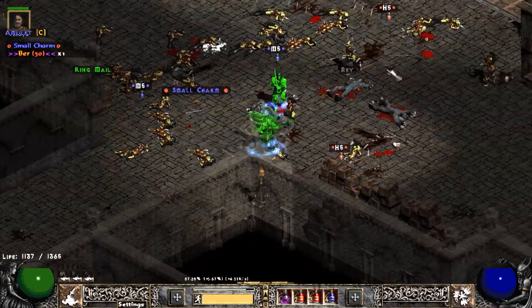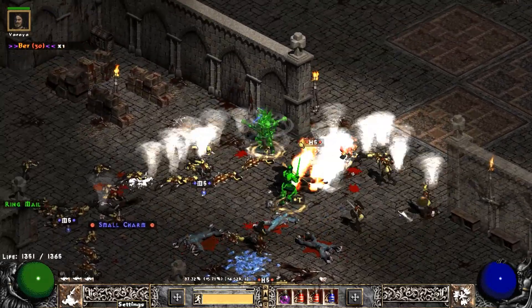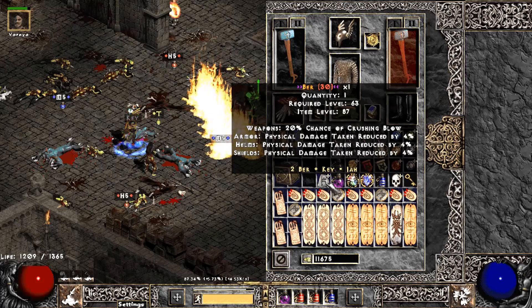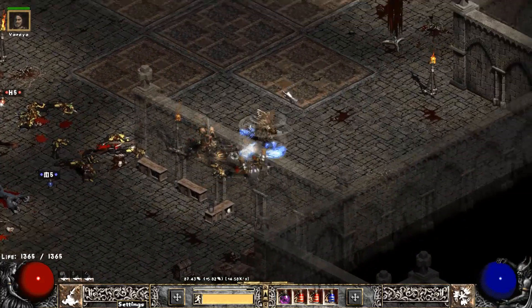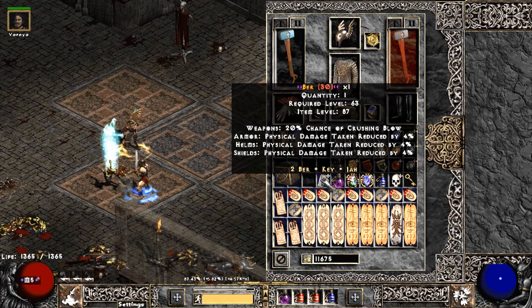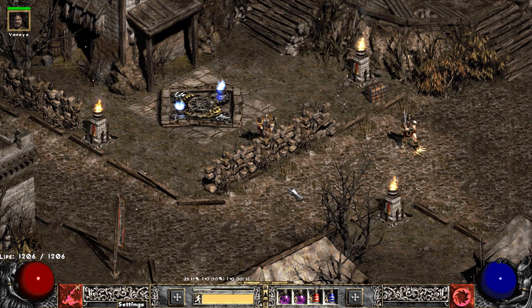This is the big drop — got this the other night. We got a Ber rune in one of the new maps. Love it! So we got an Ist — the lowest of the high runes — and then a Ber, the highest tier. Very excellent, very happy to see this. We'll end the video on that high note. Not sure if I'll use it to buy stuff or make another character, but we're very happy to find a Ber.